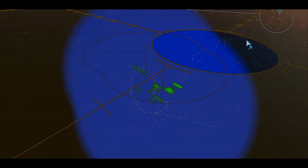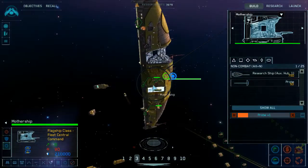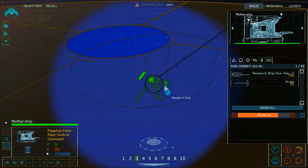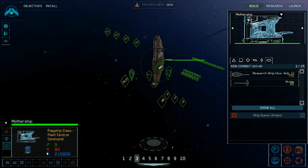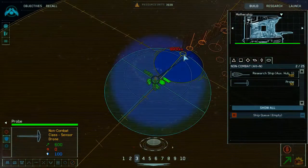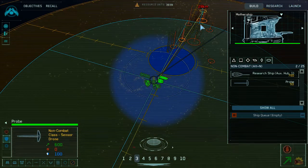Let's build this probe. Construction underway. Now where are the harvestable resources? Probe complete. There's my probe. I'm probably going to be sending my resources off there because it's the only place at which it is possible to mine here, it seems. Probe away.